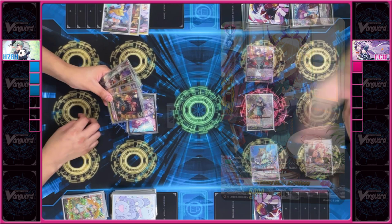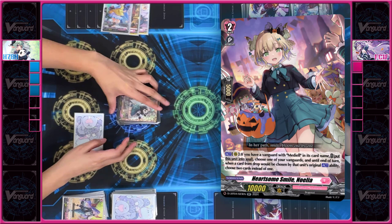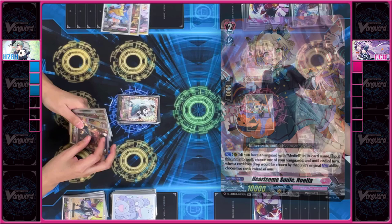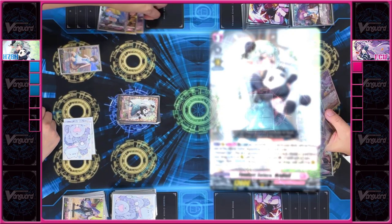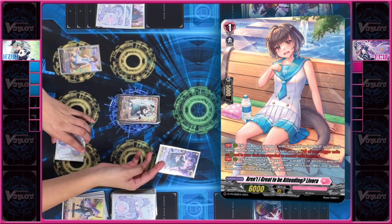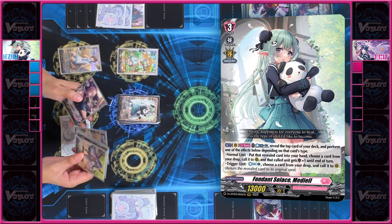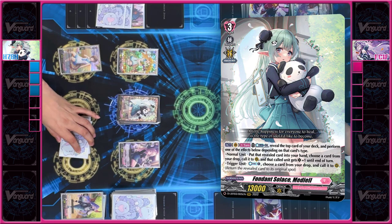My turn. I'll stand and draw. I'll discard so I can ride Medeal. I'll call Noelle and use her skill to put her into the soul, so Medeal gains the ability that when I use Medeal's skill, I get to bring back 2 units instead of 1. I'll also call Levora. I'll use Medeal's skill to counter blast 2. I'll check the top card of the deck — it's a draw trigger. Because of Levora's skill, this is treated as a normal unit, so it comes back to my hand. I also get to choose 2 units from my drop to bring to the field.